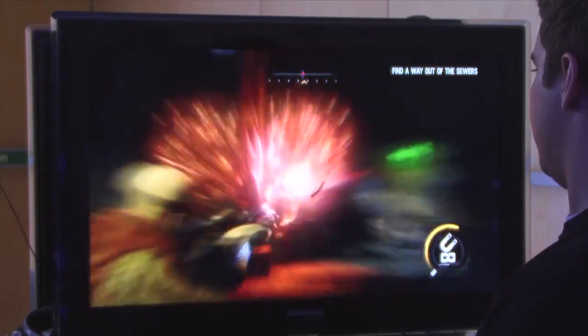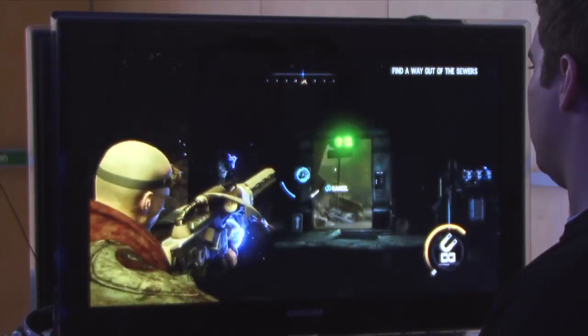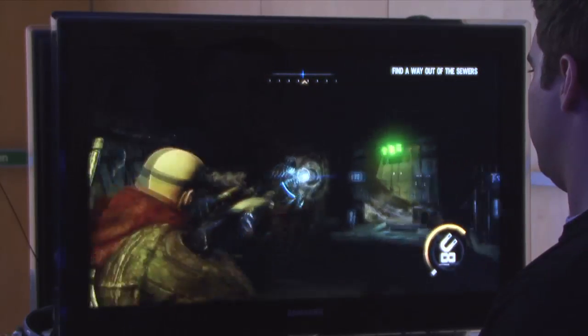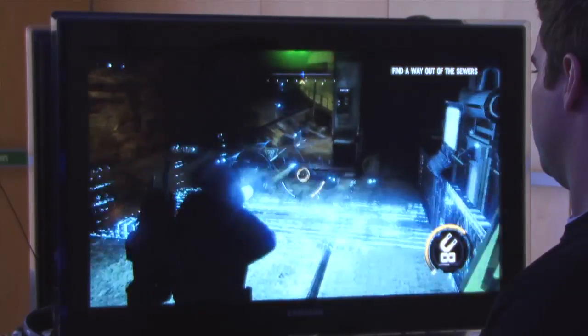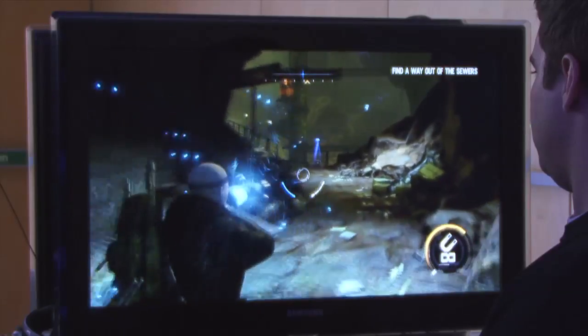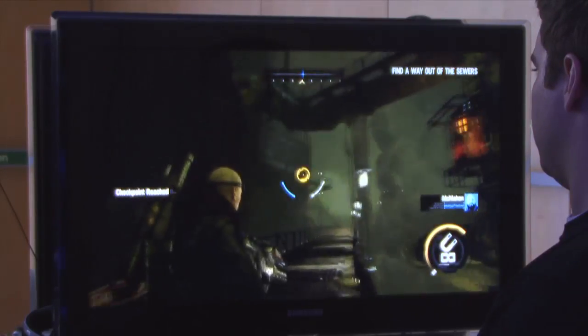One of the great things about Red Faction Armageddon is with the use of the magnet gun, you can really turn your entire world into a weapon. We got you surrounded, Mason! You ain't getting out of there alone!